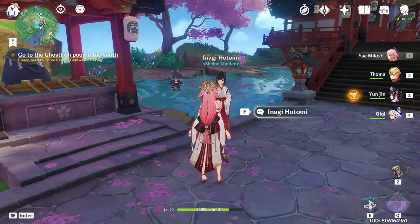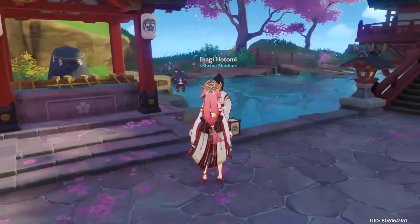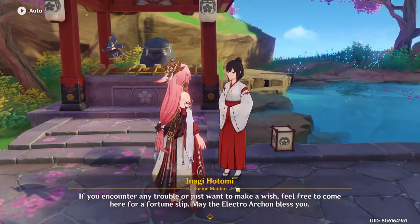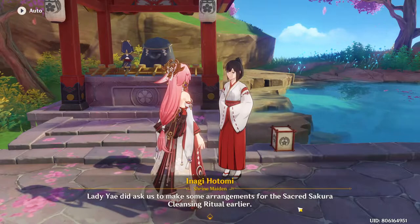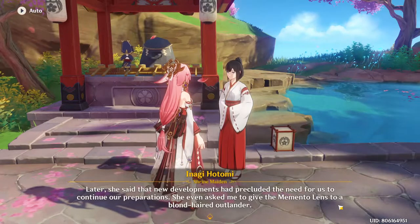You can now safely use that blueprint to craft your Hakushin Ring, and you can just talk to the Shrine Maiden over here at the Grand Narakami Shrine. Talk to her and she'll give you a blueprint that you can craft and put in your teapot. Just ask her about the cleansing ritual and you can get the blueprint furnishing to craft in your teapot.